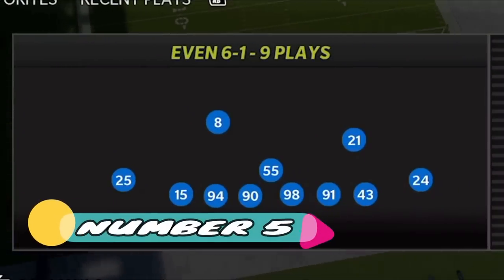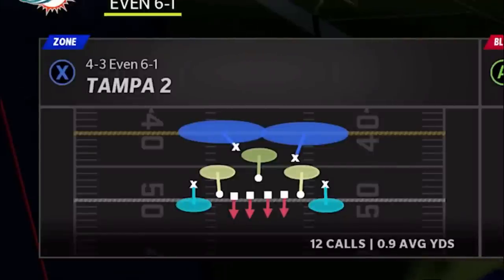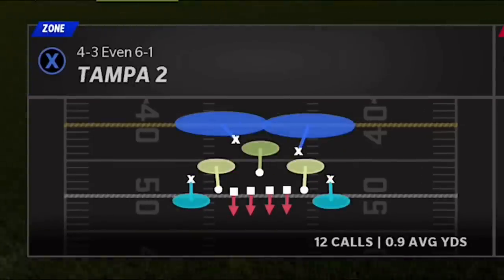The formation is the 4-3 Even 6-1. The play I'm going to show you guys — the Cover 2 is a lot better this year. I started running Cover 2 and you can see there's a huge difference in average. So let's go ahead and pick that Cover 2.